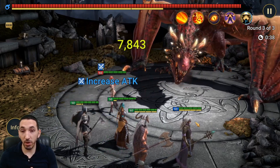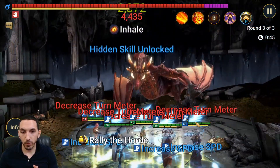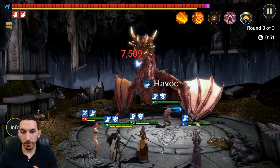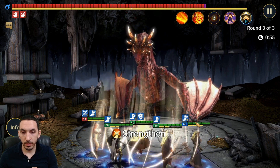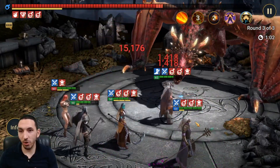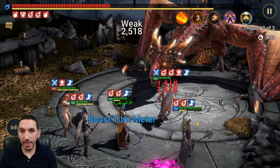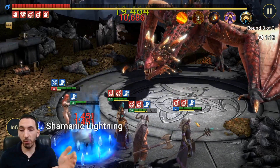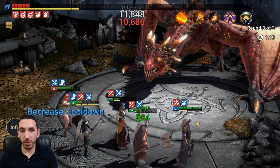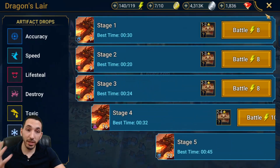Berserker gets in the way but she clears the wave — even faster this time, 35 seconds to reach the boss. Now War Maiden uses her skills on the boss — there we go, decreased defense is on. That makes damage so much easier. Opportunity Strike for a nice 20,000 crit, and on the boss's turn all the poisons from both Kael and War Maiden tick down. Look at that — 15% health, it's basically over. Final time: one minute 19 seconds. Very good.